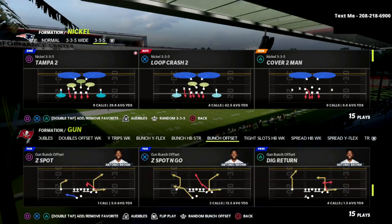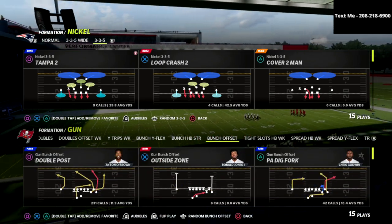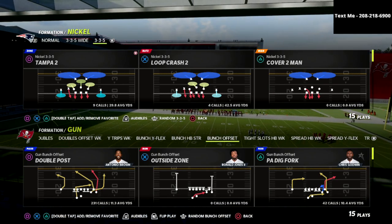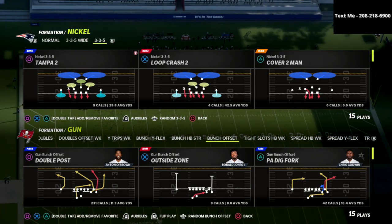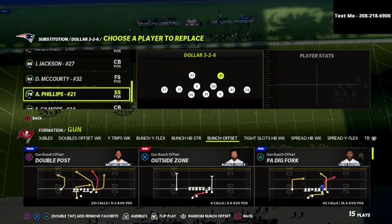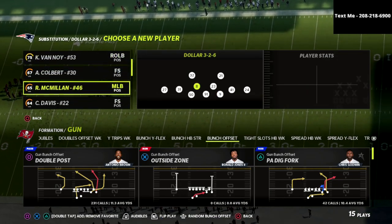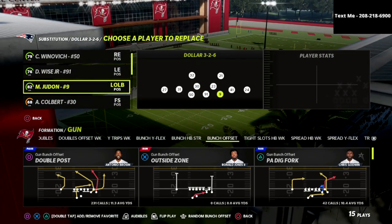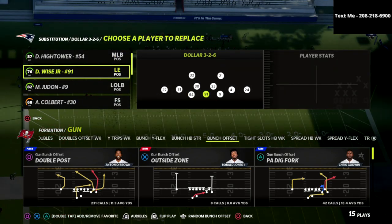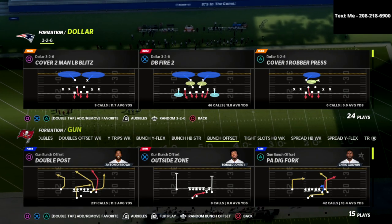Our goal every day is to get a little bit better at this game, and Madden 22 is one of the most difficult games I've ever played on the defensive side of the ball — from dropped interceptions to challenges with coverage and zone drops. Because of that, the $326 has become one of those defenses you can really utilize, because people are passing the ball regardless of whether you're in dollar, nickel 335, or any other defense.